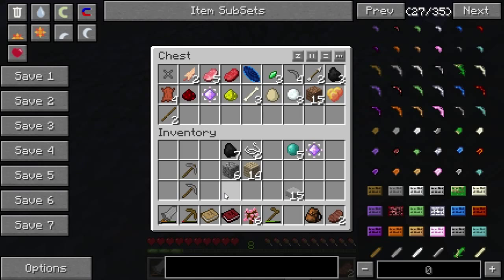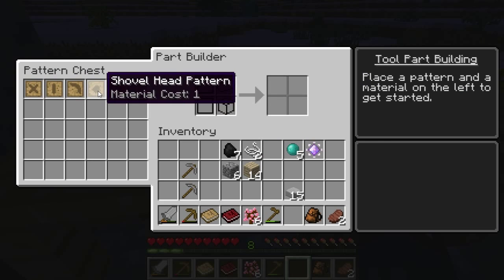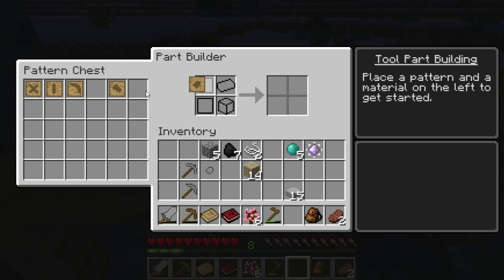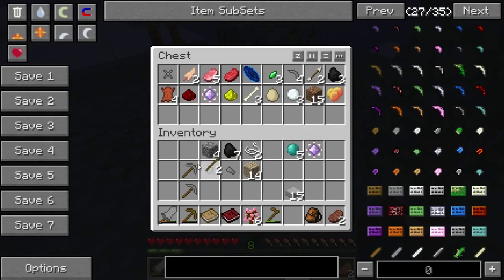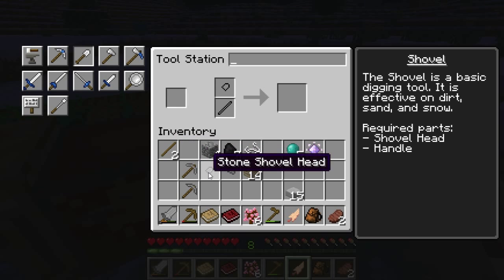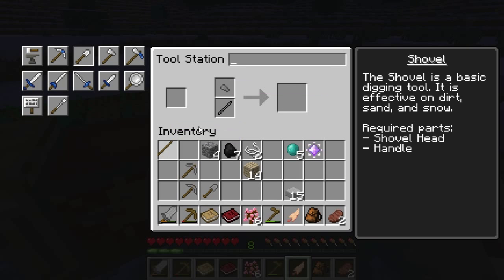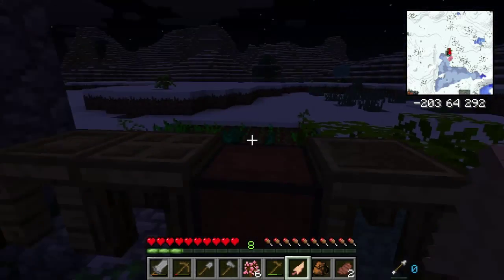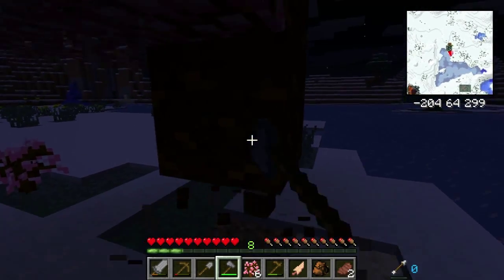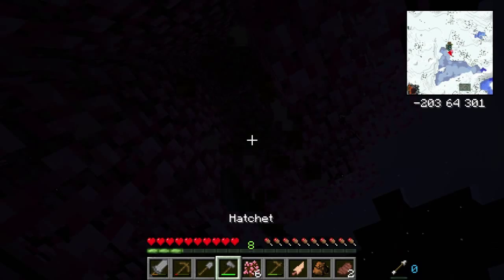So we'll put those away. I want a shovel, and for a shovel I need to use this one. Pop my shovel head in there, and then I can pop my axe head in there. Pop these rods back out. And make a shovel. Not bad, not bad.